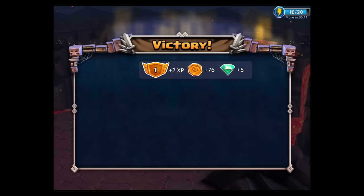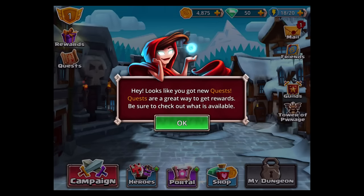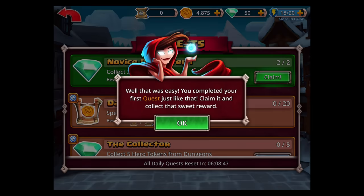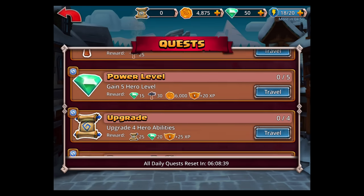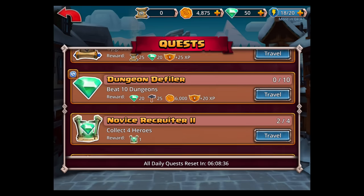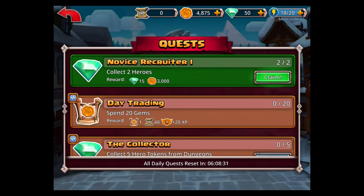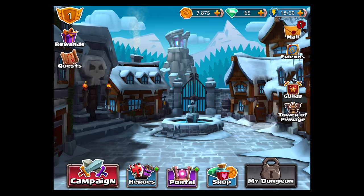We got more coins and diamonds — diamonds are really helpful, I'll show you more about that shortly. Now the game is showing you quests. Quests are awesome — at the bottom you'll see daily quests, which reset every 24 hours. The timer in the upper left corner of each quest indicates when it resets. You'll definitely want to do these because you can get diamonds and portal summon materials.